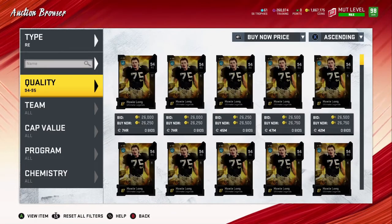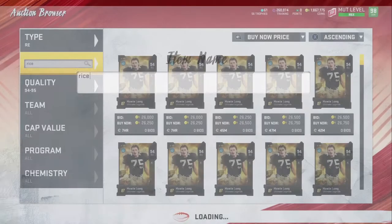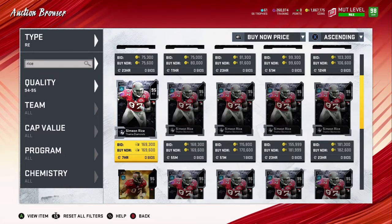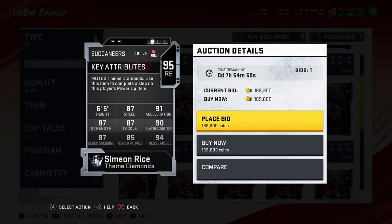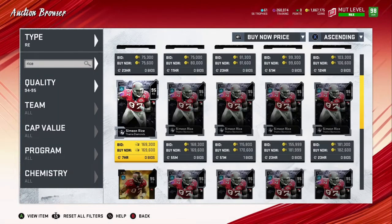Let me go ahead and just type in 'Rice' to make it easier. Here he is — his 95 right end version is 169K coins. To me it's kind of worth it just based on the fact that he's the best right end in the game. The reason why is his speed. This 95 version of him has 87 speed, so at this point he's the best right end in the game.